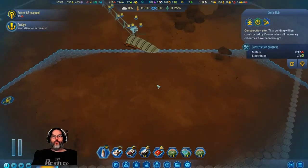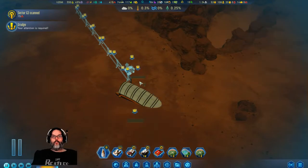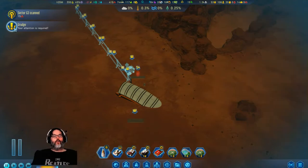Okay and then we're going to put a universal right here. We're going to disable that one, and then this one — I don't need food or fuel or rare metals. A grudge: all data transfers from Earth cut off after an explosion rocked our colony — several colonists have been killed. No outsource or sponsor research for 15 sols. Wow, 15 sols — that's a ton.